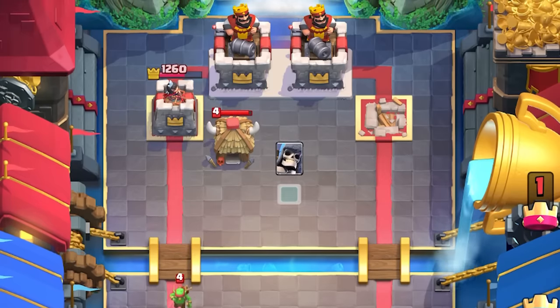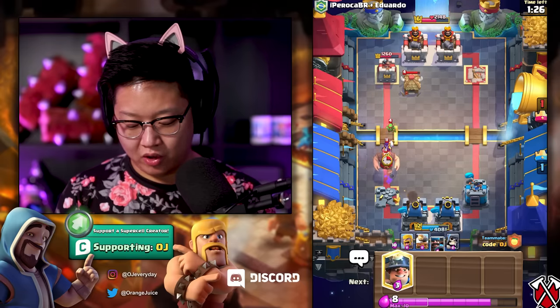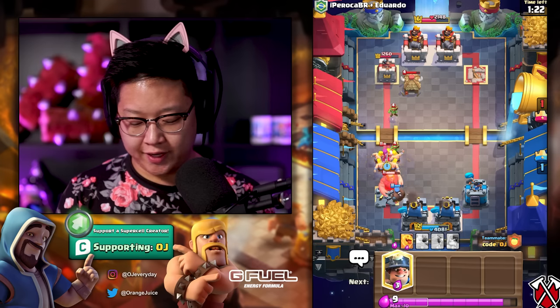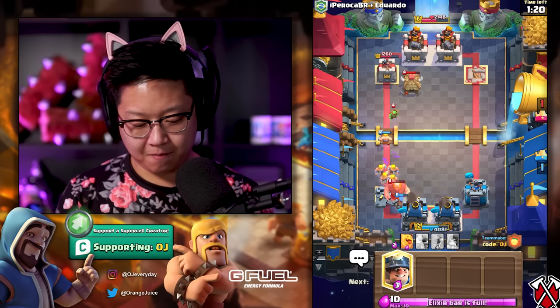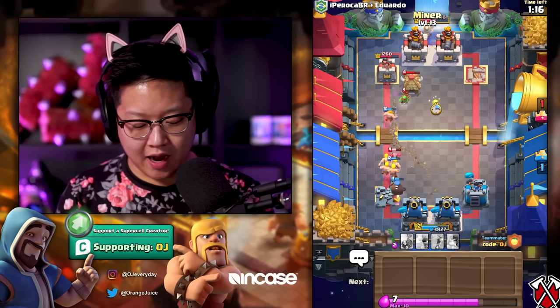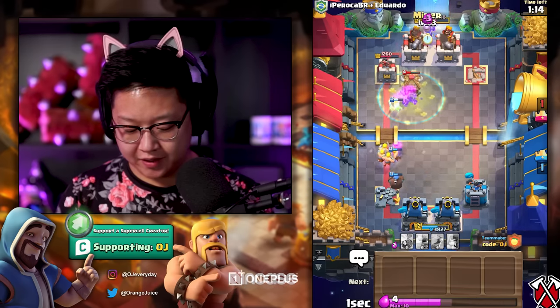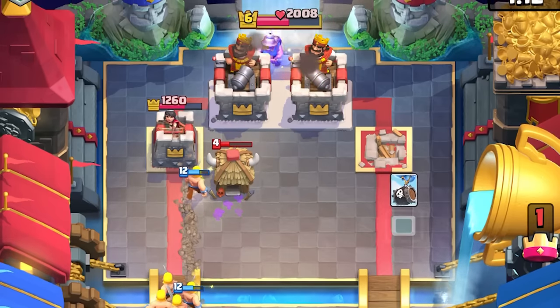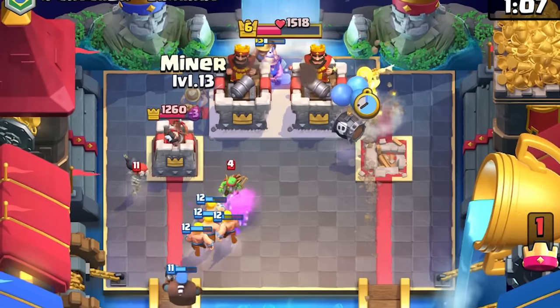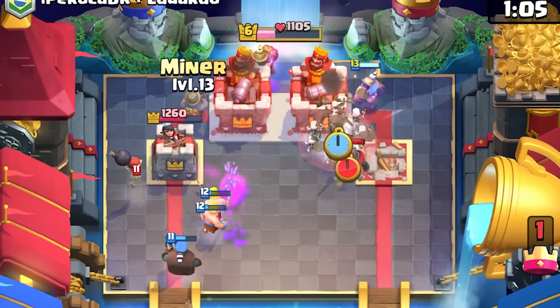I'm gonna hover my giant skeleton there. Actually, I'm gonna do barbarians to deal with that witch before she spawns skeletons. There we go — now we can cycle the miners. I'm gonna do a skeleton barrel on the right side, put a miner on the right side of the king tower, and a miner on the left side of the king tower.